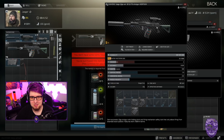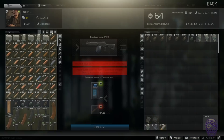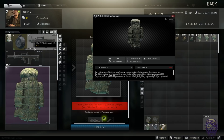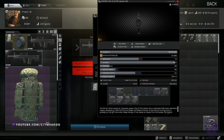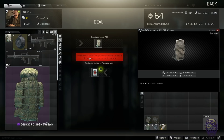Now things get spicy — Prapor level four. Two military cables for the huge Pilgrim backpack — super worth, I use it every raid. Two military cables, massive bag, totally worth. It's a lot more expensive than the Attack 2, but it's enormous. The Ash-12 trade — who even uses the Ash-12? I don't think I've run into a single PMC this entire wipe using one, so I don't think anyone cares about that.